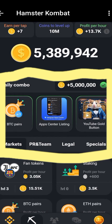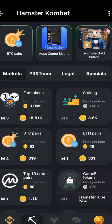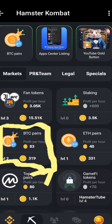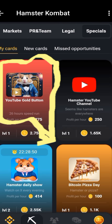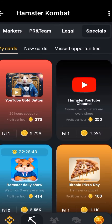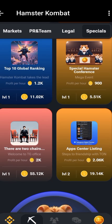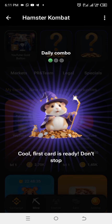The daily combo cards are now revealed. The BTC Pairs card is under Market. Then go under Special — you will see the YouTube Gold Button. Go under Special again and you will see App Center Listing. Those are the three cards.